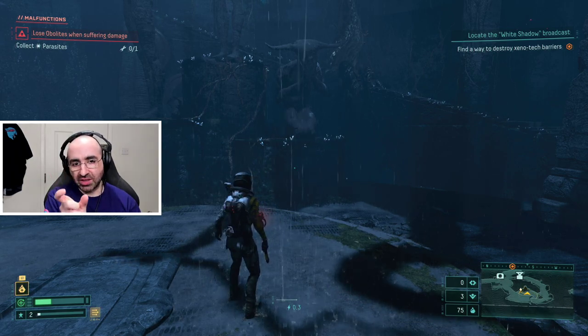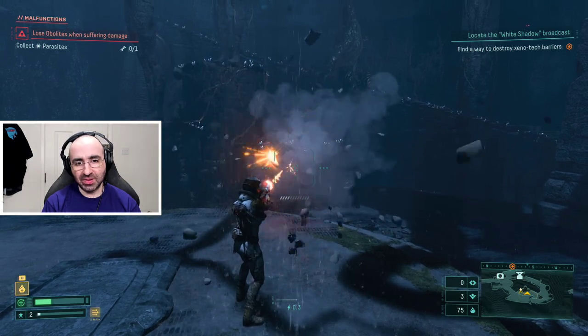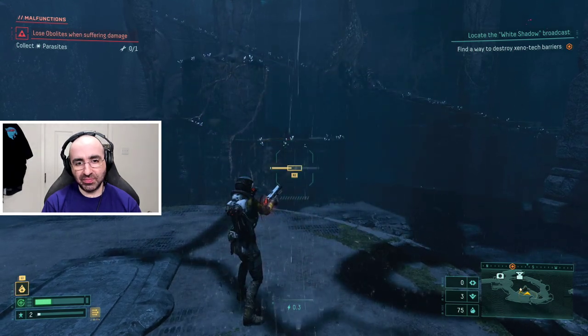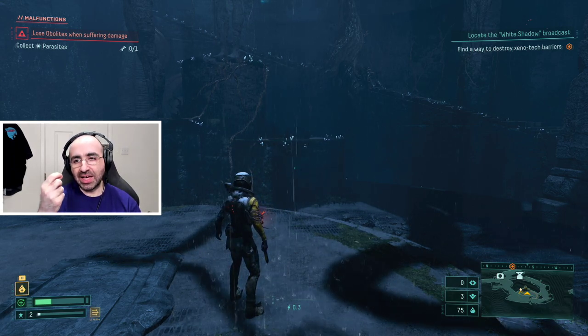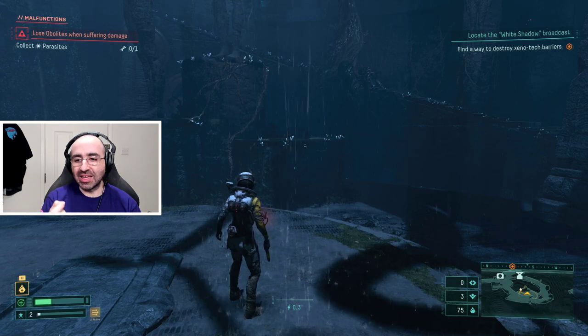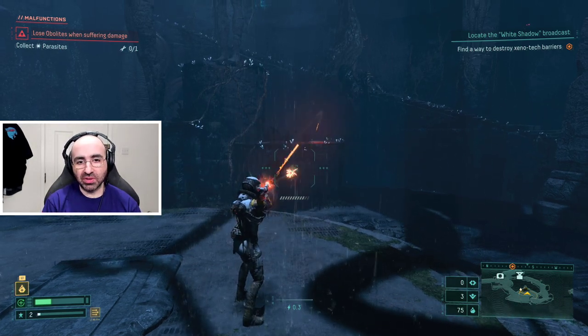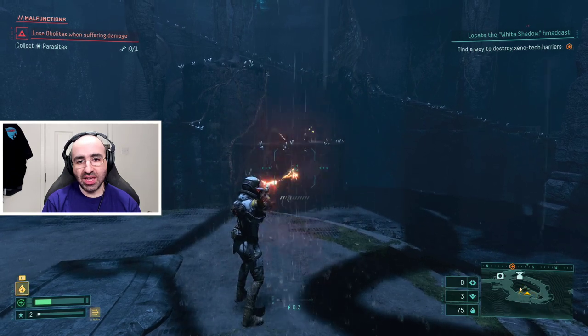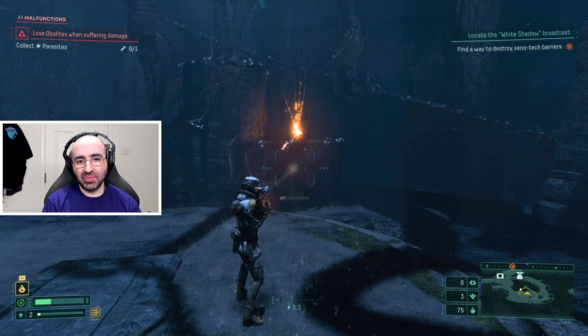The reload happens when you press R2 while it's within that little box that you see in the middle of your screen. When you press R2 within that box, it allows you to reload instantly. In a dogfight, getting the timing right is going to be so important. Each weapon has its own reload timer.